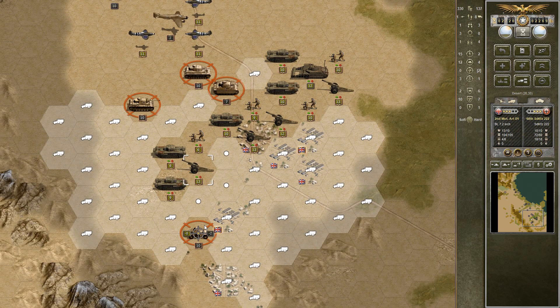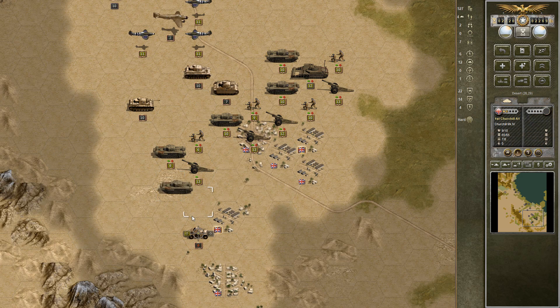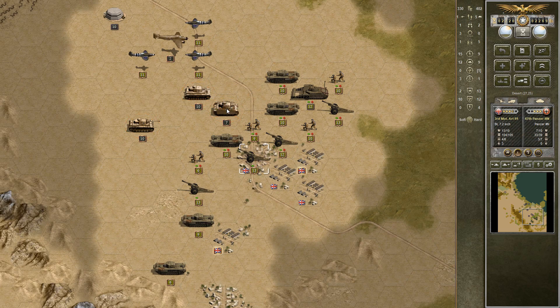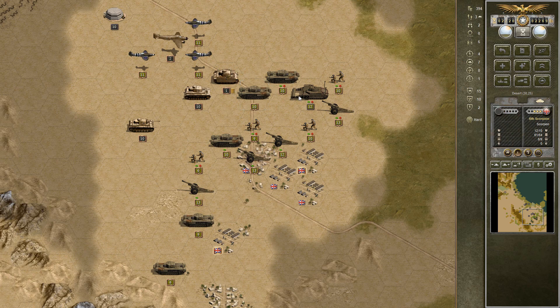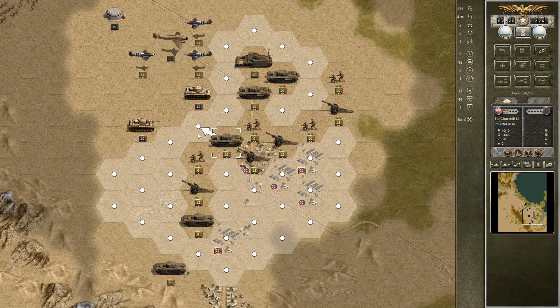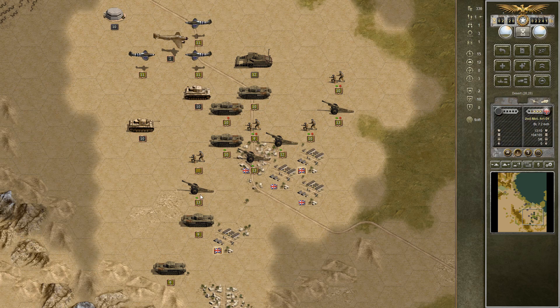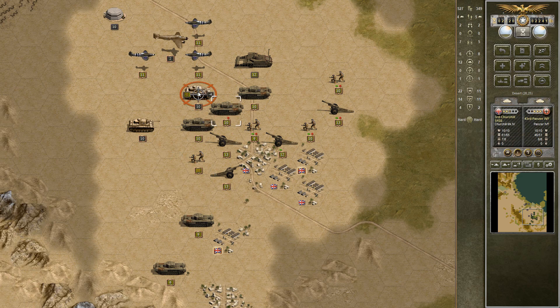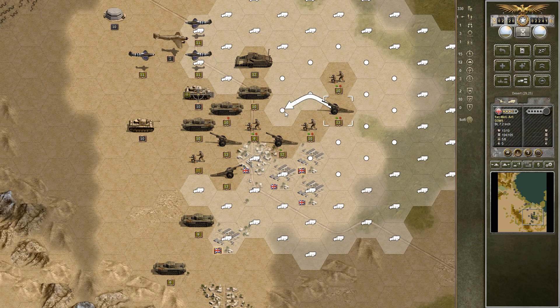We need to deal with this recon unit — maybe we can do it with one Churchill, hopefully. Not quite — we're gonna have to use the other one as well. We'll just get rid of it. And then if we can finally take out this guy, that would be fantastic. So we're gonna throw a bit of artillery at it. Yeah, that's very good. For crying out loud, it just does not want to die. Okay, there we go. So we can move these up another step, we've got replacements for them. This artillery has the plus one movement, so we can suppress this guy a bit before attacking.